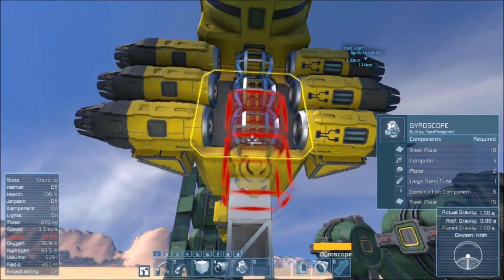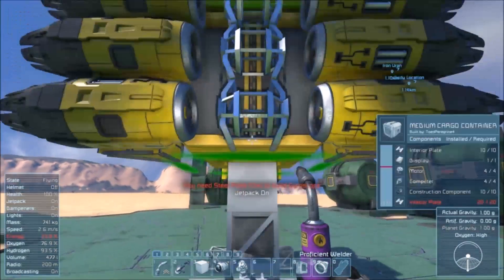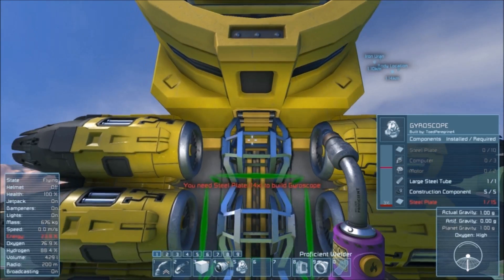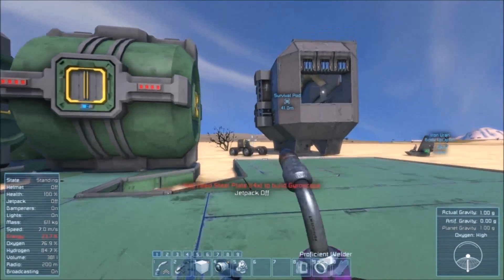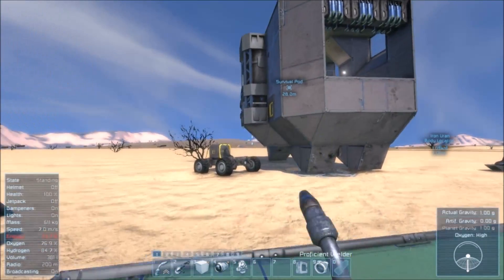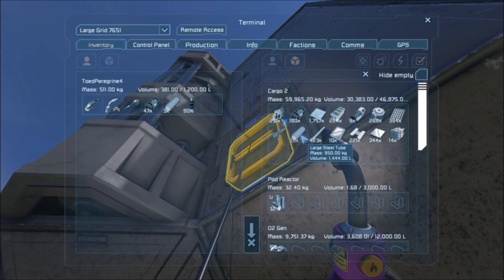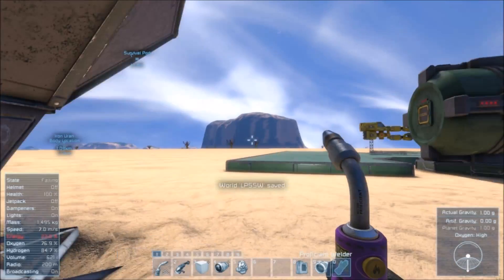I want three gyroscopes so this thing stays maneuverable, even when it's loaded down — although gyroscopes do weigh a lot as well. Steel plates, motors, computers. Energy's kind of low. Let's grab maybe 20 steel plates, 20 computers, 20 motors.